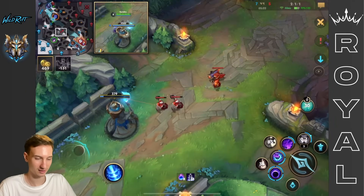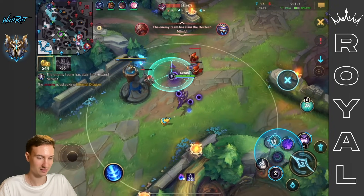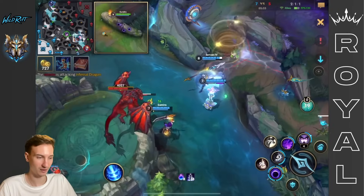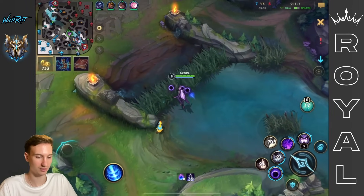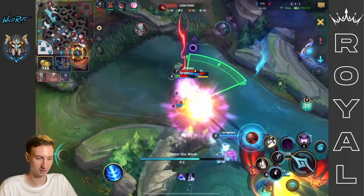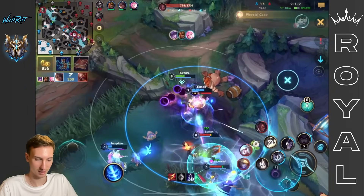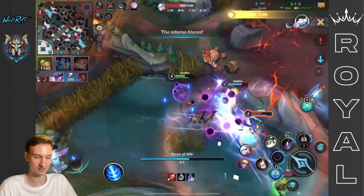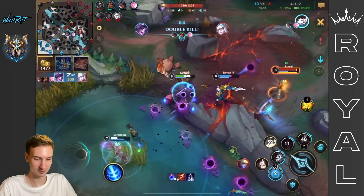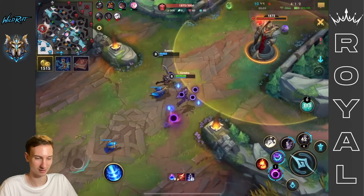We can't afford our first item yet and the enemies are going to take the Herald. We need to play away from Tryndamere — hopefully Tryndamere goes top. Tryndamere is top, so we can probably fight this Dragon. Gragas flashed on me, but I was able to survive the combo thanks to the shields from Seraphine, and we can now clean up this fight. Another kill for me! I tried to use my balls from my ult to stun Ezreal, but they got lost — the timer ran out.